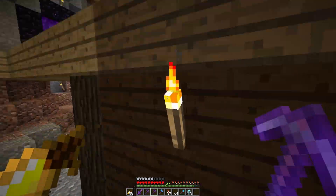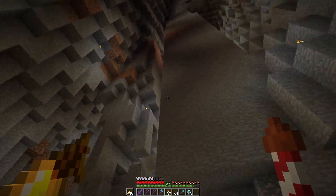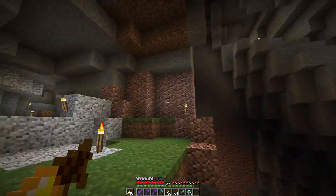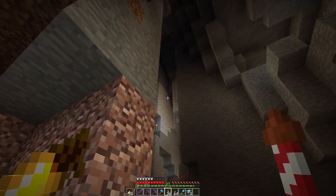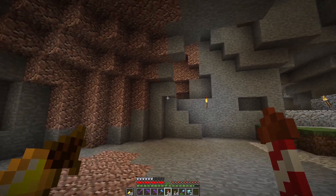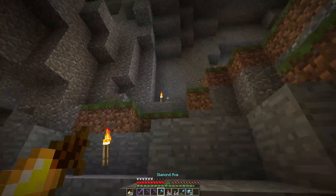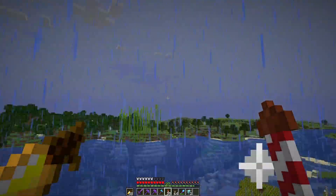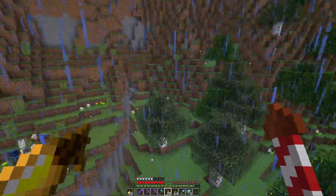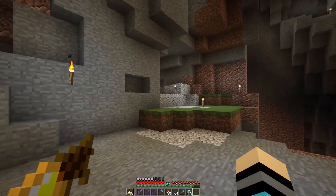We need to find a spot for this. I need to remove all these pillars - that one, that one, and there's another one right there. There's a couple more up here as well - I don't know if that's the new 1.19 generation but it's kind of annoying. I'm going to test how far beacons actually travel in a creative world real quick.